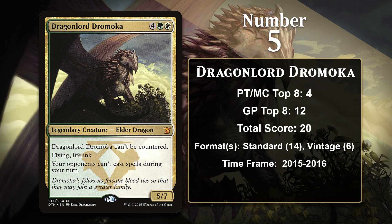At number 5, it is Dragonlord Dromoka, part of a cycle of ally-colored Elder Dragons from Dragons of Tarkir. Dromoka boasts impressive stats and keywords as a 6-mana 5/7 with flying and lifelink, but it is the control deck hosing aspect of Dromoka that pushes her into powerful territory. She can't be countered, and she makes it so your opponent's other counters are useless, while also considerably powering down all of their other instants since they can't be cast on your turn anymore. Dromoka was also played in Vintage from 2015 to 2016, where she was featured in some versions of Oath of Druids decks, which would search up the dragon in situations where they thought their opponent might be able to disrupt them. In general, there are a ton of powerful instants in Vintage, meaning that Dromoka hoses a big chunk of cards in the format. Despite having some brief success in Magic's most powerful format, Dromoka doesn't have any points since 2016.